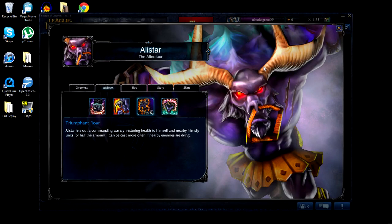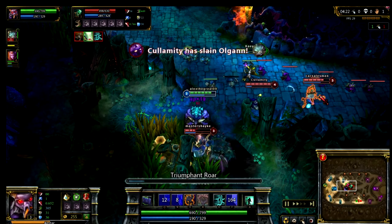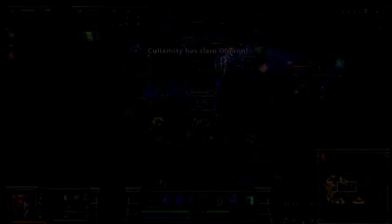His third ability is Triumphant Roar. Alistar lets out a Commanding Warcry, restoring health to himself and nearby friendly units for half the amount. It can be cast more often if nearby enemies are dying.